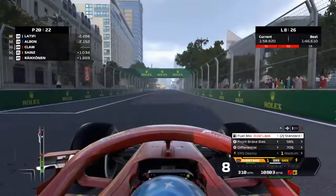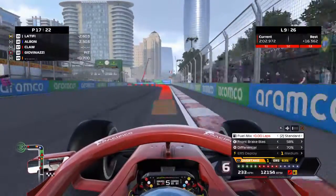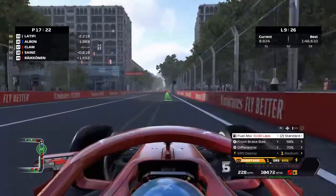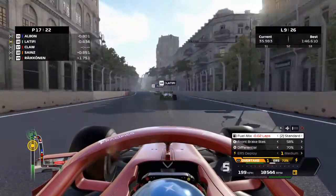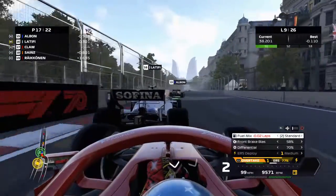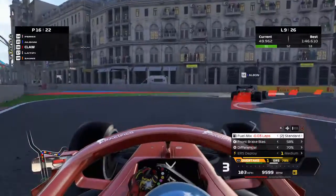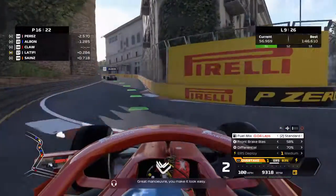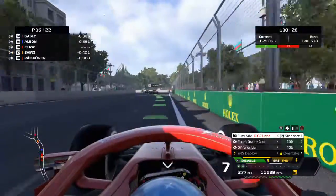We've got Albon ahead of us and Latifi ahead of him. On lap 9, Albon actually overtook Latifi — Latifi is right in front of us in the Williams. He gets quite a bad exit and I'm pretty sure he's on old mediums. We make a move — I didn't really want to but it happened. There you go, up to P16. Not the worst move, actually quite good.